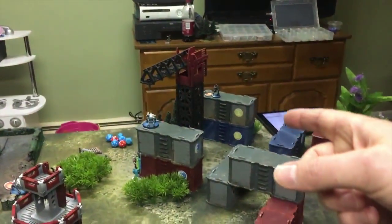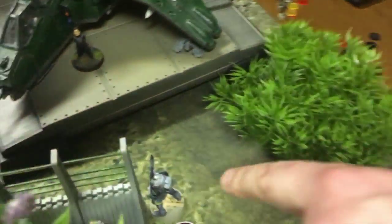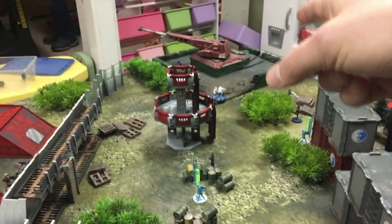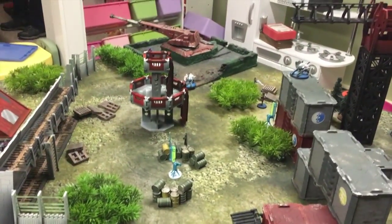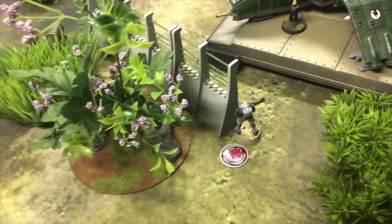The missile launcher link team stepped out and fired at the HMG bot — crit, took him out. Then that combi bot way over there in long range, negative-3 visibility zone with cover — I needed twos and rolled double crits to take that guy out. It's raining crits first round! I'm somewhere around seven or eight crits; Brendan's at two at the end of turn one.